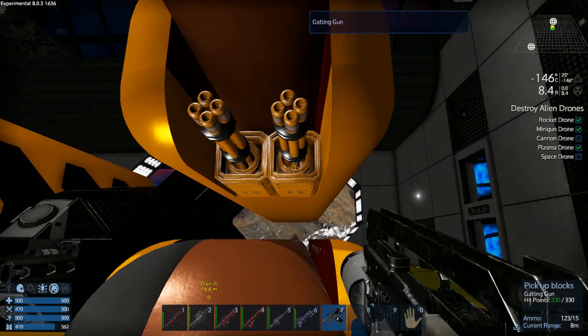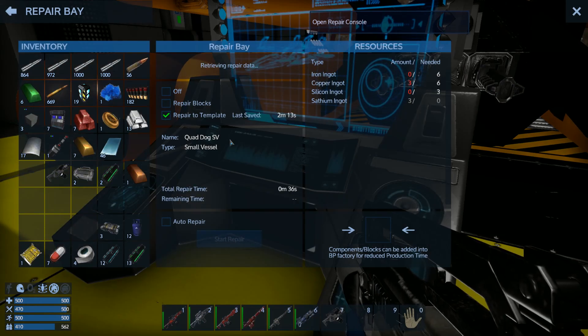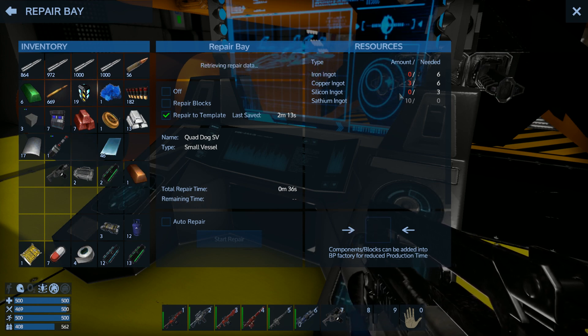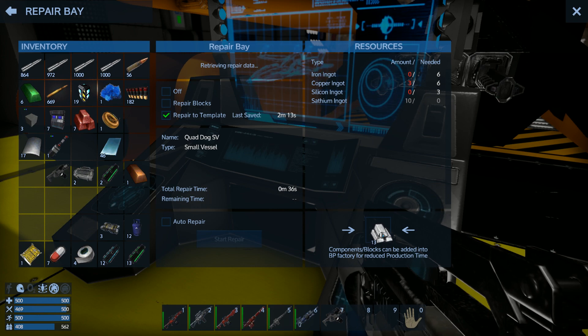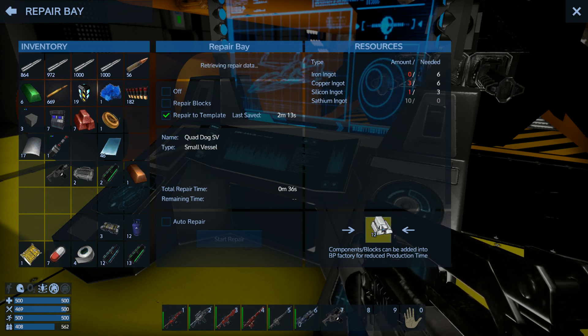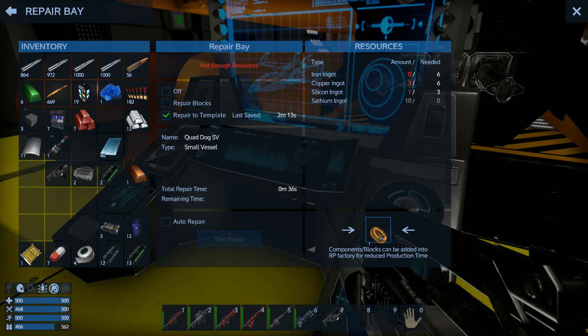So if I remove the Gatling gun, for example, the template is no longer the same, and it tells me what I need to put — like Satium. Well, actually it didn't need Satium — Silicon, yes baby. One ingot, and that's it. Maybe if I put that one — no, it doesn't work. Maybe a capacitor device.